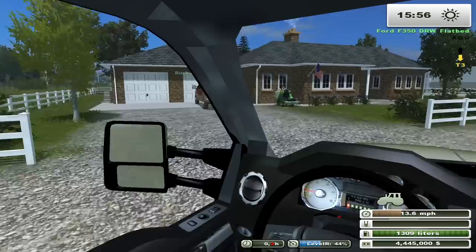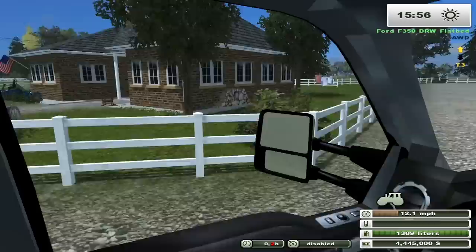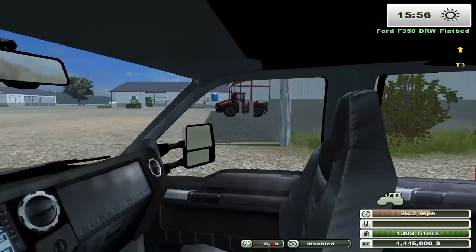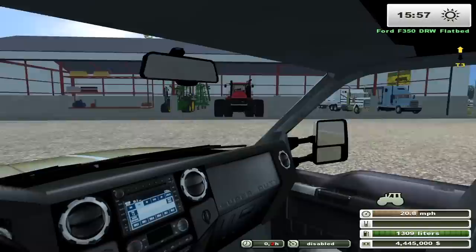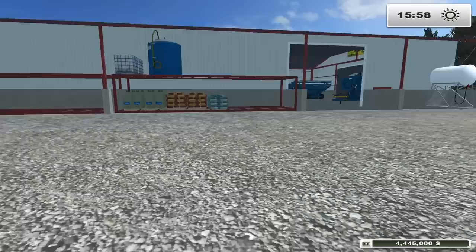I'll run the field cultivator if you want to run the planter. I gotta take this thing into town quick and get it cleaned up and fueled, so if you wanted to get started field cultivating you'll have to do a few passes before I can even get my planter in there. There's a cheerleader car wash in town - free car washes for donations. Is that one Austin guy working there? Yeah, the guy with the long hair. Hopefully he's not in his sports bra again - last time I went through it was disgusting.